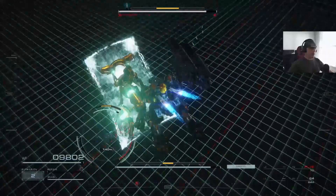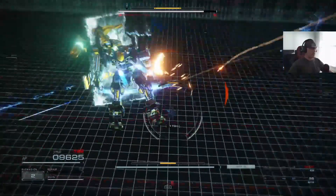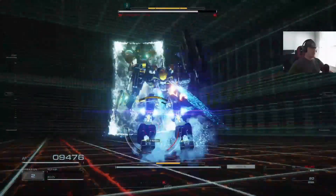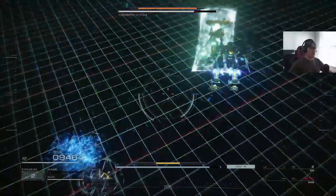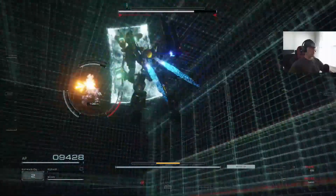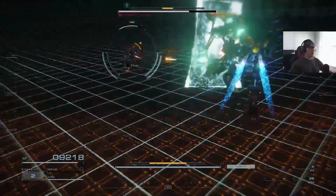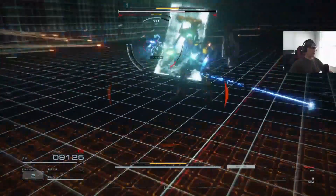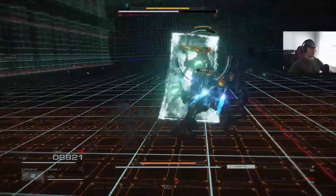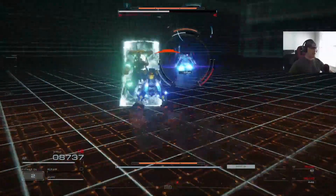One thing you've got to remember — you might instinctually try to quick boost, but the moment you quick boost, your shield gives up on being a shield. So do not do that. Take the hit. It's a very odd thing to say, but just take the hit. Make sure you're watching your stagger gauge and your opponent's stagger gauge and you'll be just fine. Also, if you do get staggered, put away that shield — because if you don't, you're going to have a bad time.